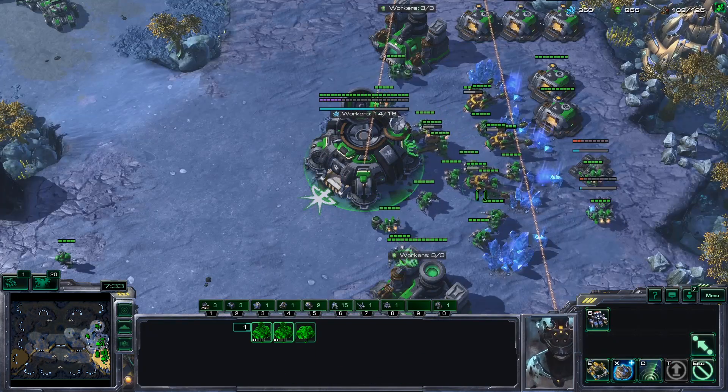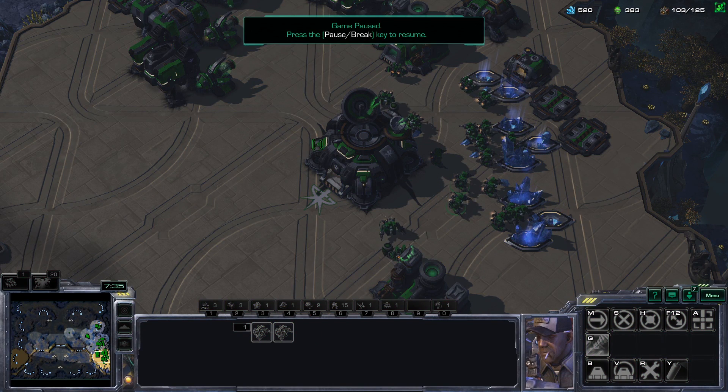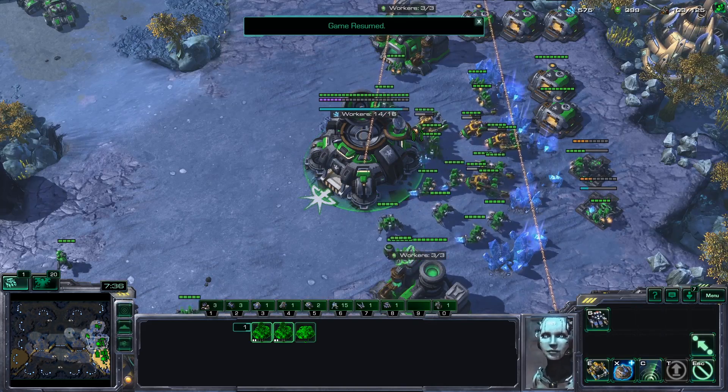I've queued up some more SCVs - I'm trying to keep this even so it's a little bit easier to manage. Instead of thinking about this command center making SCVs and the other command center making SCVs, I'm just thinking about them as one entity. If I need one extra set of SCVs, I make one extra set - not one here and one there, just one set. This simplifies that.